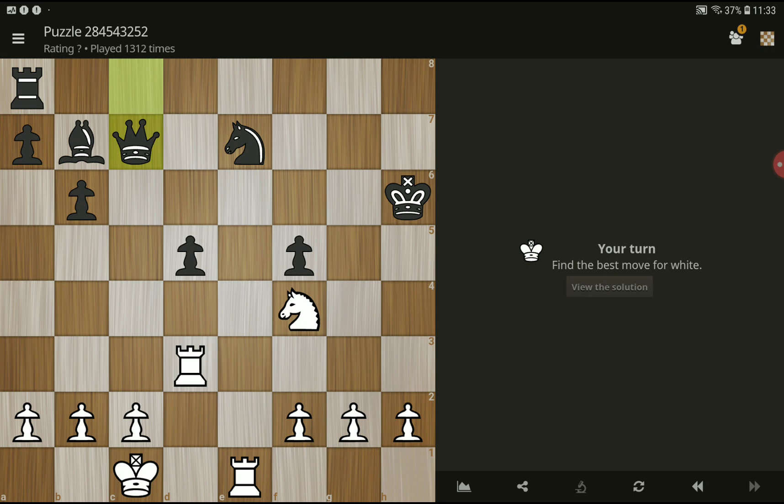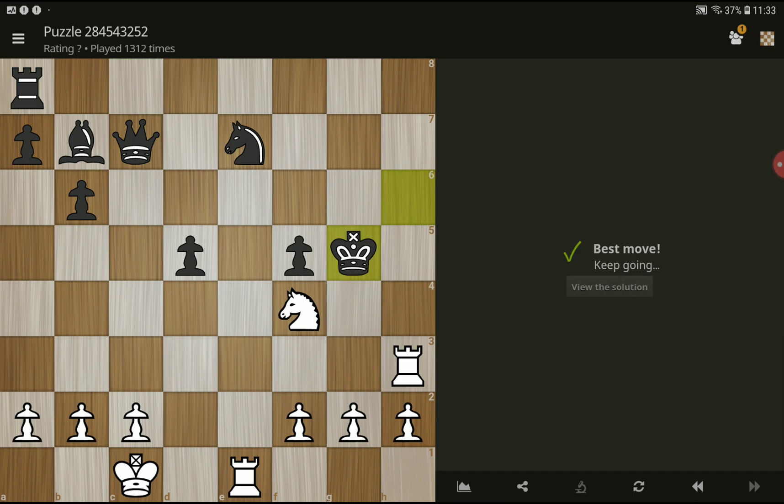Okay, the move is rook to h3 check, king to g5, and then...